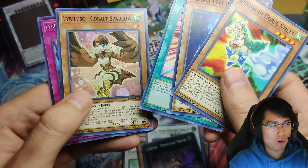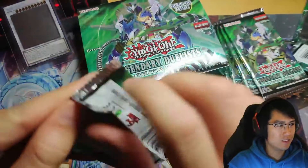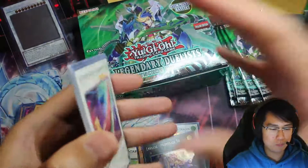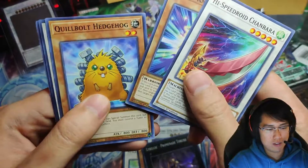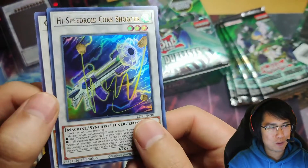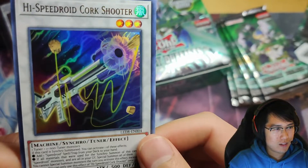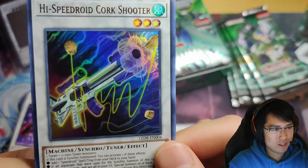Lyrilusc Cobalt Sparrow. Welcome, Kraken — it's a corner. I don't know if I should be saying people's full tag names. Still looking for that ghost, or another one, since these are from different boxes of different cases. Oh my god, we got the High Speed Roid Cork Shooter! This is such a meme card — it's a gun that shoots corks, like what?